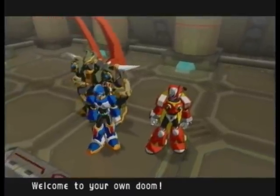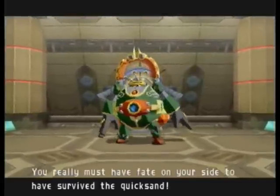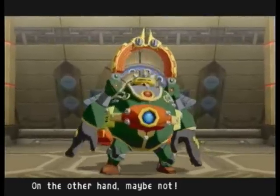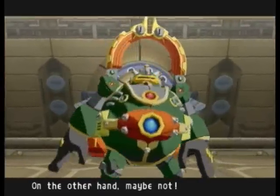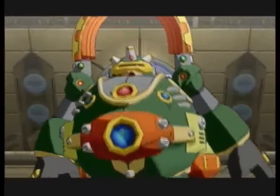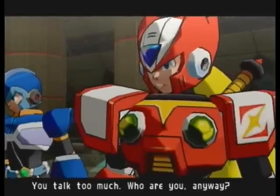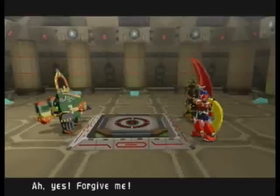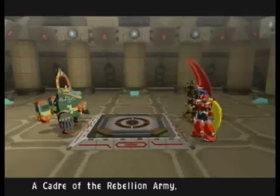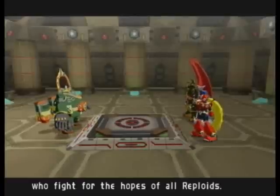Welcome to your own doom. You really must have fate on your side to have survived the quicksand. On the other hand, maybe not — since you're about to meet your end by my hands. You talk too much. Who are you anyway? Zero just said he talks too much, then asked him who he is. The rebellion army who fight for the hopes of all reploids.